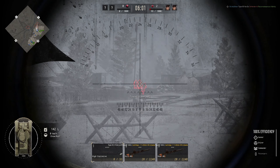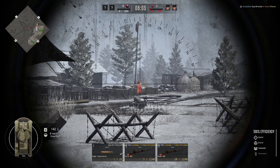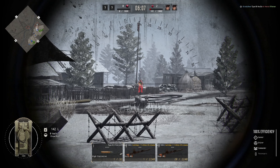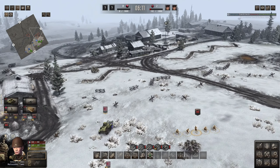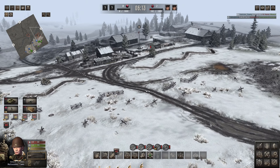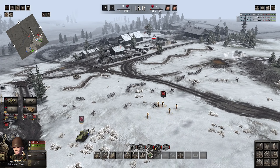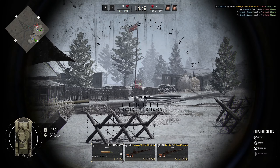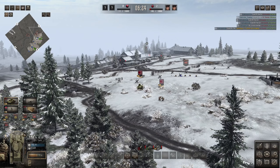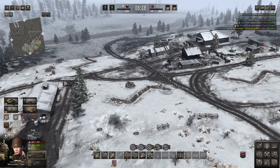They've got a Vickers machine gun at the back — I'm going to have to take that out. Also a mortar? No, that's the Vickers — it's just on a weird little stand. There we go, cleared. I'm going to send the infantry forward. Mortar should be chipping in soon. Good shot by the AT gun. That was a good angle. The tank's brutal. There we go — machine gun's down. We're going to push into the trench.